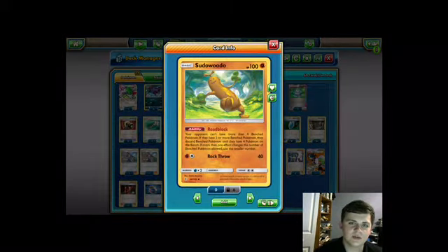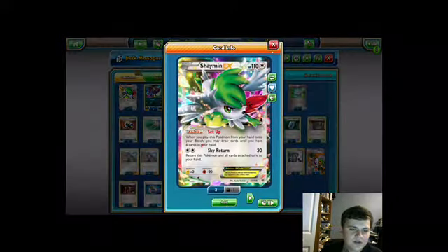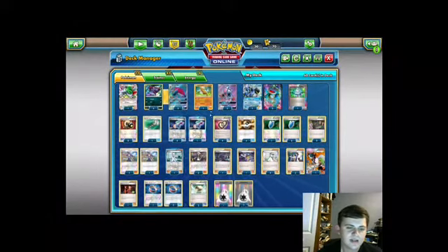We're also running one Sudowoodo, which limits your opponent's bench to four. This is a tech against other Zoroark GX decks, Mega Rayquaza decks, and it's even good against Turbo Dark since it limits their explosiveness. So any deck that runs Skyfield, Sudowoodo is amazing against. Two Tapu Leles to grab supporters and one Shaymin, which lets us draw until we have six cards in our hand. So that's basically the Pokémon.